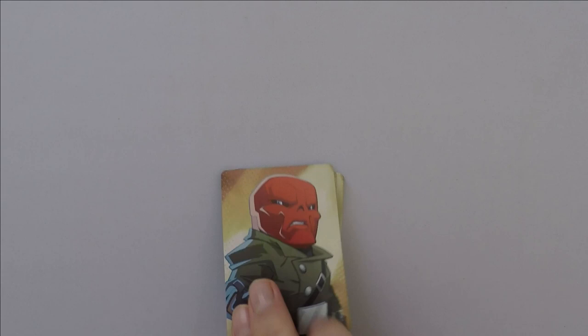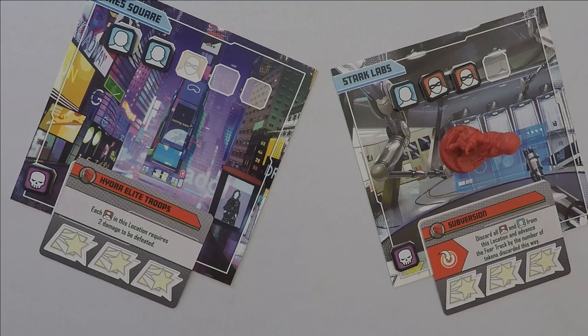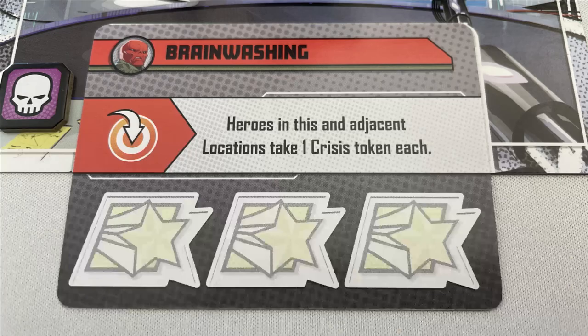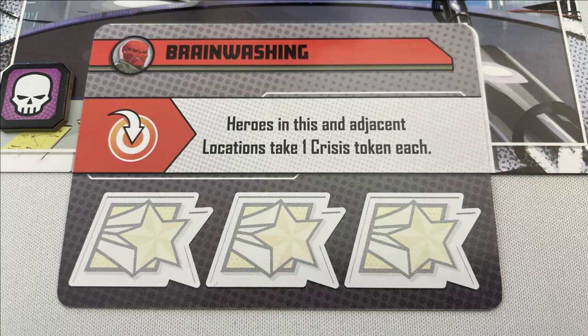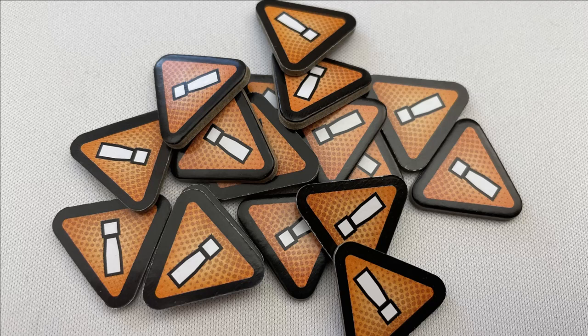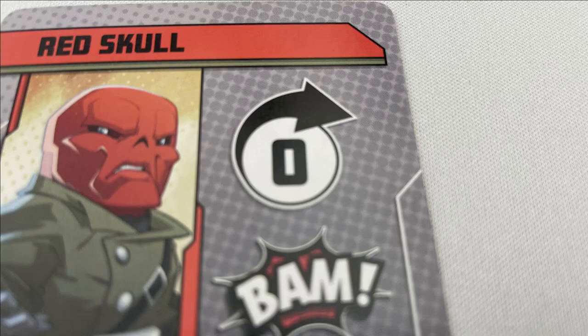On to gameplay, and the villain goes first. Place the top card of the master plan deck face up to create a row of cards called the storyline. The card is then activated from top to bottom. For the arrow, move the villain clockwise that many locations. Then resolve the threat card on that location if it contains the symbol with an arrow pointing at a target. For example, Brainwashing will give a crisis token to heroes in that and adjacent locations. Remember to always activate this on the location the villain is on after moving — even if the villain moves zero spaces, you activate the tile they stay on.